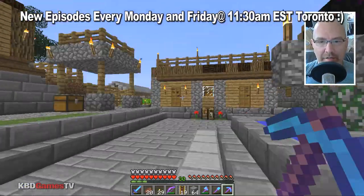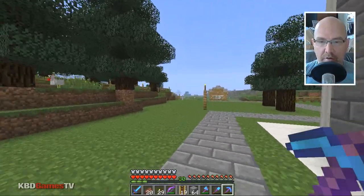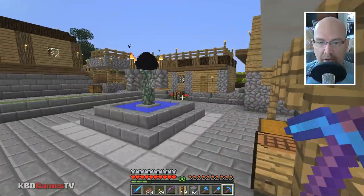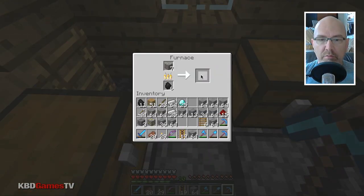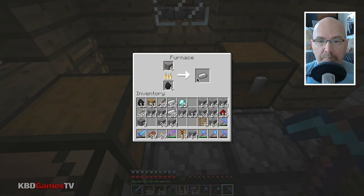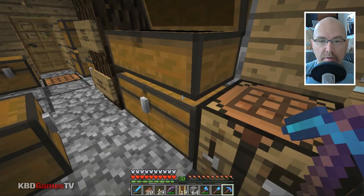Now I'm back at the village because we were just recently at the Iron Golem Farm and I did a little bit of digging. Let me just go back because I started to smelt some iron for you. I believe I put it in here — we got 20. We got some gold, let's put the gold in the gold spot. Let's just bring the coal with us.